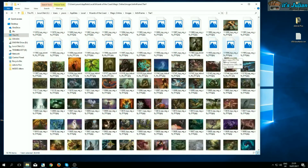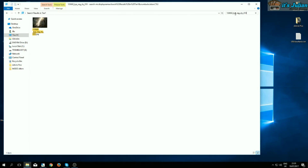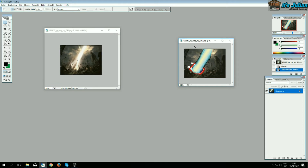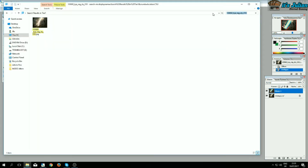We are going to alter Terminus, and fortunately I already know the filename, so we find Terminus and load it into Photoshop. You can already see the alteration we're going to make — this is a previous alteration I had for it. We take that and put it in, and now comes the important part. Let's go back to the folder.